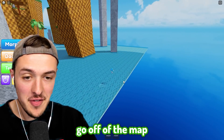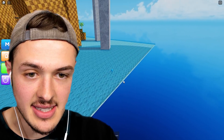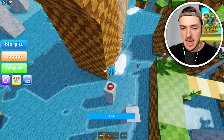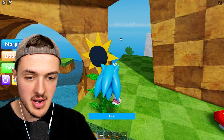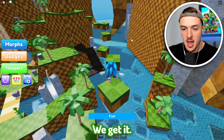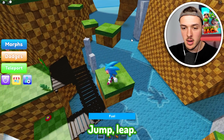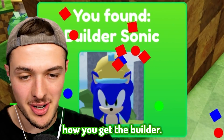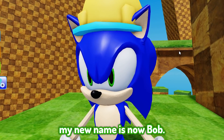Another good thing to do is to go off the map into the water and run around the sides. You can find a Secret Sonic by running from the start, bouncing up, hugging the sunflower, and jumping across. You'll find a Secret Hat, and that's how you get the Builder Sonic. My new name is now Bob.